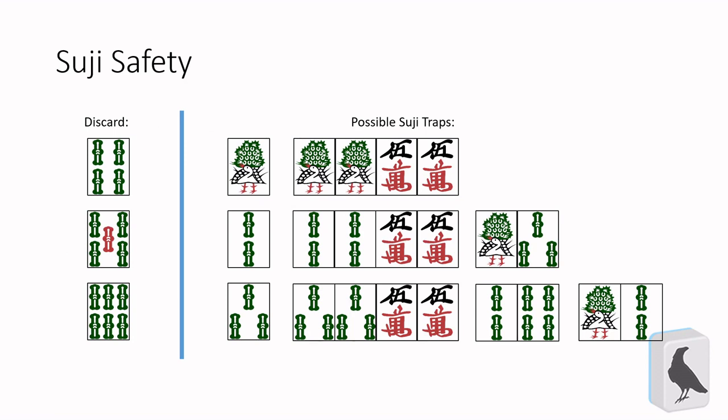The different Tsuji themselves can be more dangerous as well, because of the number of shapes that can use them. In general, the closer to an edge the tile is, the safer it is as a Tsuji. If a 4 has been discarded, the Tsuji 1 can only be used in a Tanki or Shanpon wait. If a 5 has been discarded, the Tsuji 2 can be used in a Tanki, Shanpon, or Kanchan wait. And if a 6 has been discarded, the Tsuji 3 can be used in any of the Tsuji traps — Tanki, Shanpon, Kanchan, or Penchan. So there are many more ways to use the 3 than the 1, meaning the 3 is going to be a more dangerous Tsuji in most cases. The same is true for 7, 8, and 9 — 9 is usually the safest, and 7 is the most dangerous. This is affected by gamestate of course, so make sure you pay attention to all the discards you can.